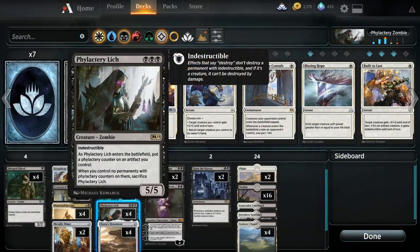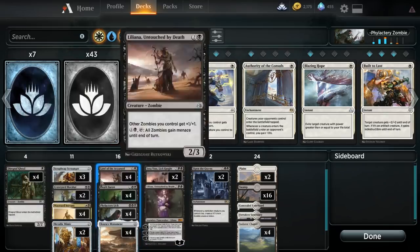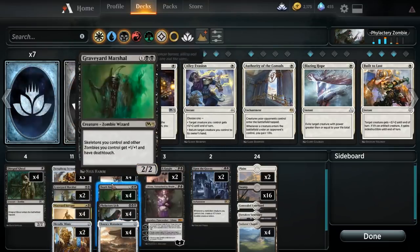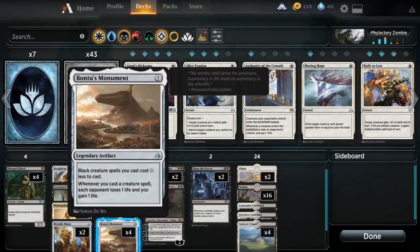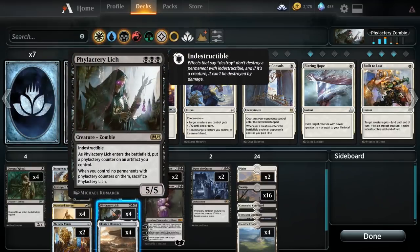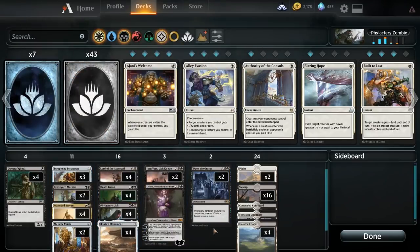Alright, so there you have it with Phylactery Zombies in Arena Standard — and I did say it right, it is Phylactery. You can see the power of this deck. I really like Wayward Servant with the Bontu's Monument. The biggest thing you might want to change with this deck is just the numbers — you probably go down to three Monuments rather than the full four. An extra Scrap Heap Scrounger is not bad. Maybe some other artifacts to help with the Phylactery Lich.